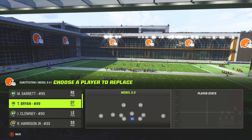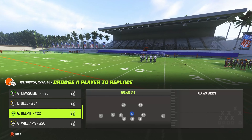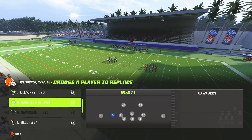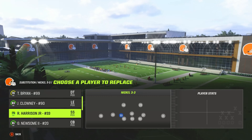First, go to substitutions. You want your best safeties in the game in the middle. Your user is going to be the middle safety. You want fast safeties here — if you don't have fast safeties, put in high-overall safeties. I don't recommend having zone safeties in the middle or on the edge if you're running this defense.